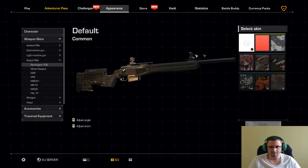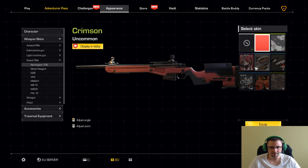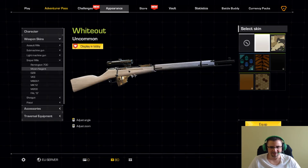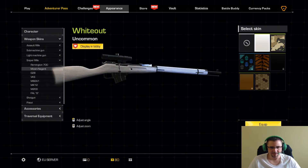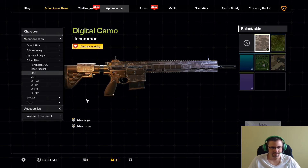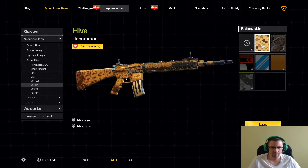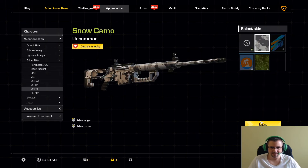De los snipers, de la Remington también salieron varias, tenemos dos: la roja y esta. La Remington en rojo es muy guapa. De la G28 también hemos conseguido una muy guapa, la vamos a equipar. He conseguido una de estas también, que la vamos a equipar. La M200, guapísima la que hemos conseguido, impresionante. Equipamos.